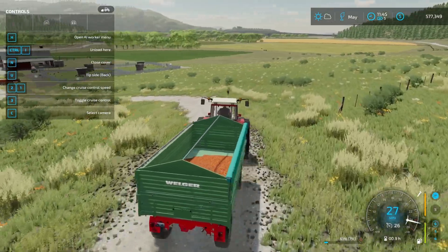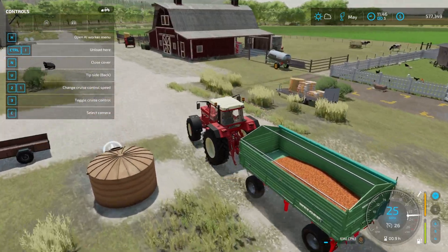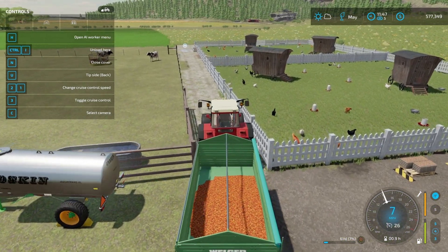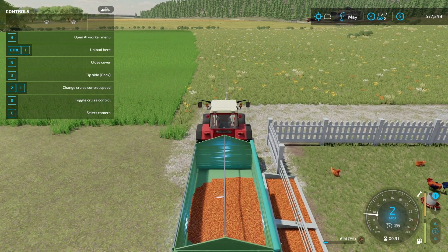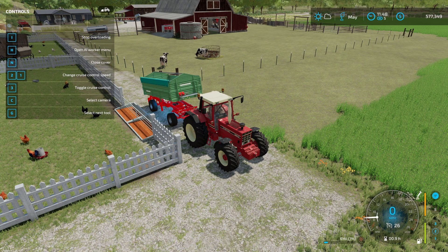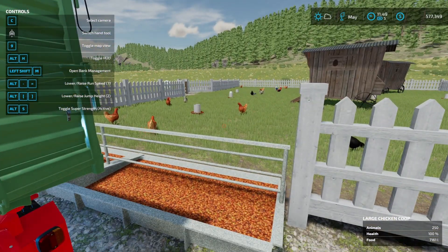I want to sell these chicken eggs. We'll take the sorghum here and put it in the other pen — maybe without running over our chickens first. We'll feed our chickens. That didn't take much to fill. That pen's got 7,000 liters of food, so we're going to have to feed these guys.